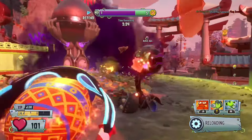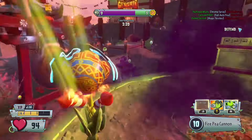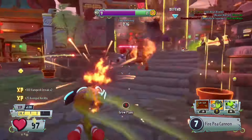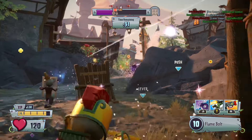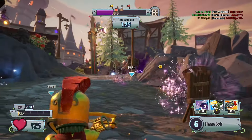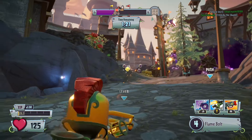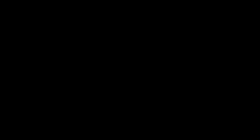Fire damage is just extremely good. And while of course these characters are not the best of their class — like Electro Pea is better than Fire Pea — the fact that any character that gets fire damage pretty much gets an additional 20 damage overall is just too good to be compared to anything else in the whole entire game. This is why, in my opinion, without a doubt, Fire Damage is the best ability in the game.